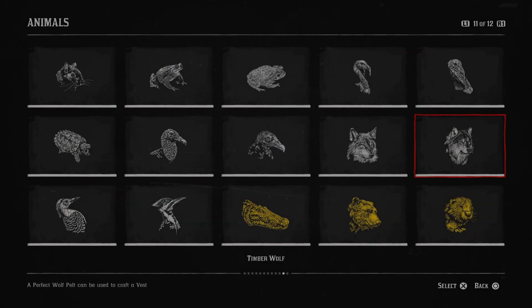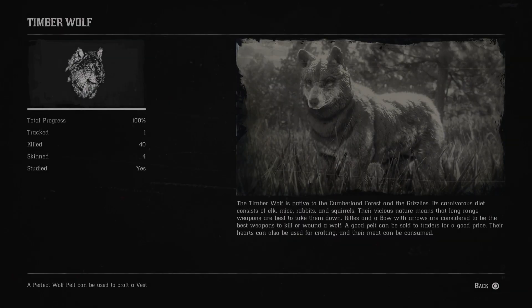Next is the timber wolf. The timber wolf is native to the Cumberland forests and the Grizzlies. Its carnivorous diet consists of elk, mice, rabbits and squirrels. Their vicious nature means that long-range weapons are best to take them down.